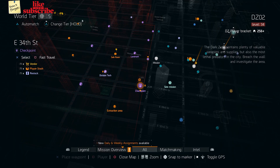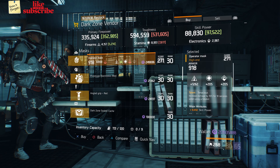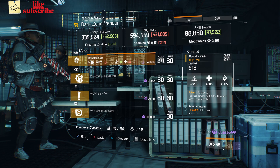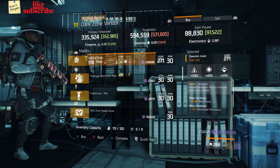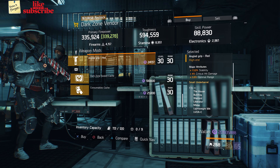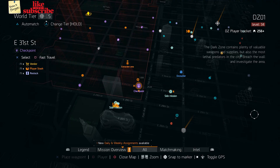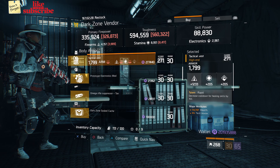Head over to East 34th Street Checkpoint — the Dark Zone vendor has a Model 700, an Operator Mask with the talent Tenacious, and an Angle Grip with 13% Stability, 4% Critical Hit Damage, and 5% Optimal Range.